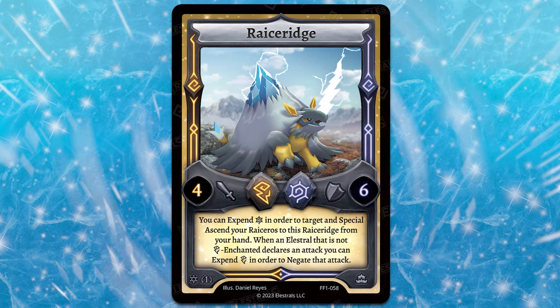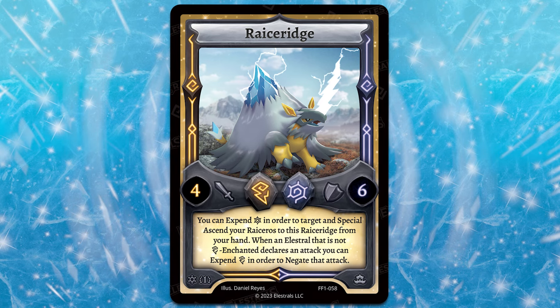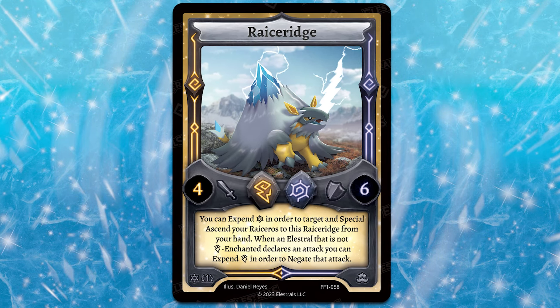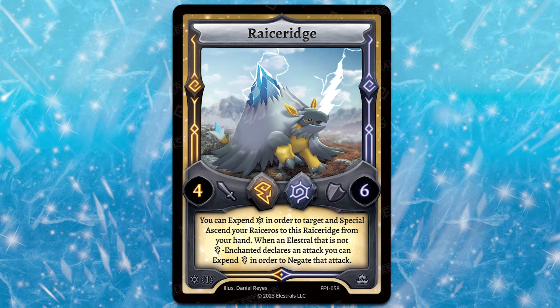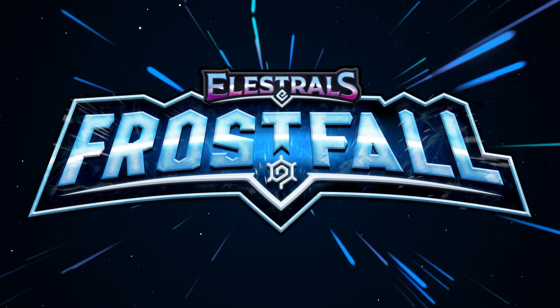Riceridge was an Elestral that in testing was very strong at times and at other times felt a little too weak, so I'm curious to see how this plays out. Thunder's got a lot of really strong tools for searching, but it doesn't have Elestral searching, so getting that Ricerose is going to be a little tricky. But if you can get Riceridge out, I think it's going to be an absolute beast — and it is searchable with Snow Auto. Let me know what you guys think about these new Thunder cards and stay tuned for tomorrow's reveal. It's only getting better.